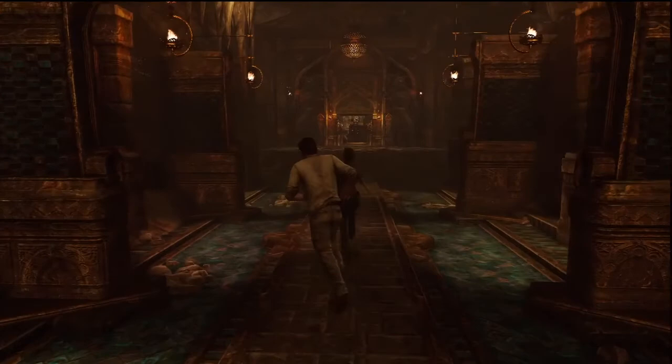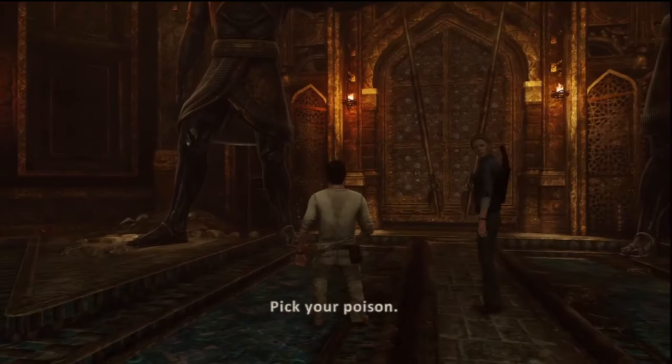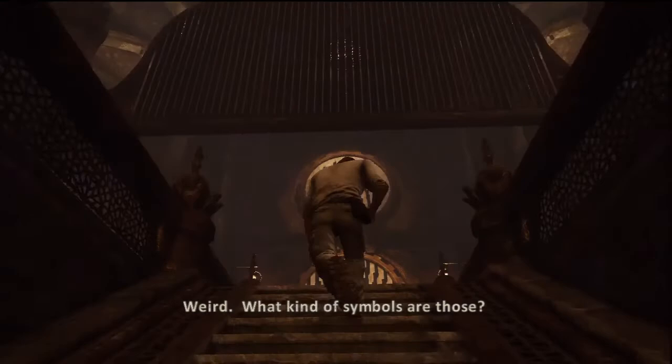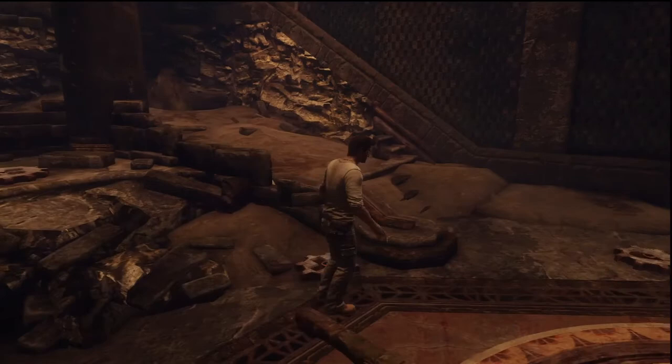Where are we now? What is this place? Well, let's go to the left first then. I like the left — I'm left-handed. Looks like it's some sort of mechanism. Someone scattered the gears all over the room. I think Sir Francis. Who knows? Puzzle time.